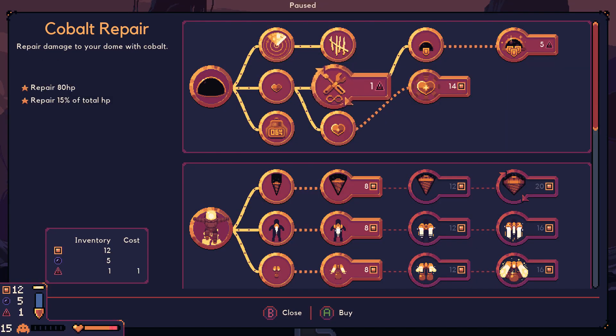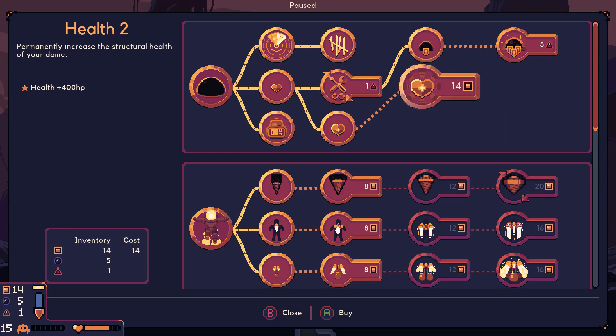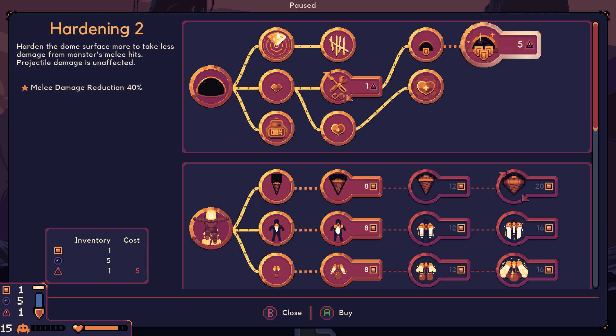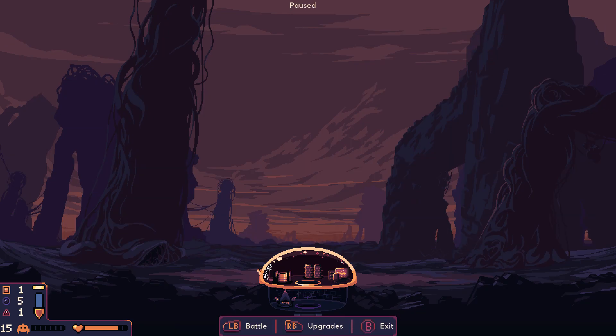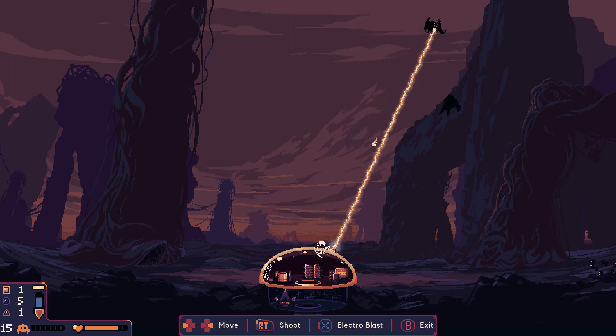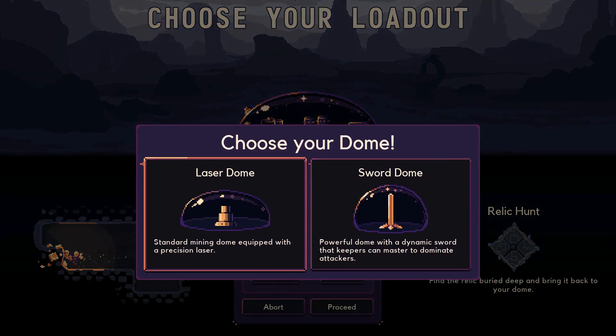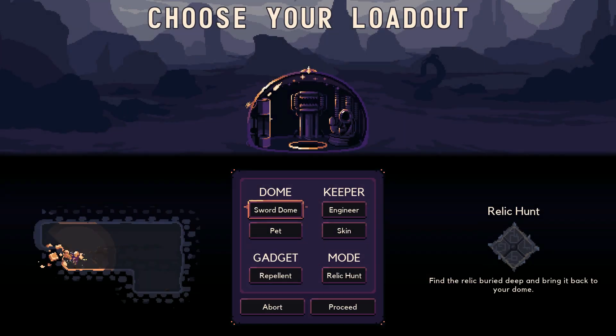Once you've got the goods, use those resources to upgrade your dome, tools, and technologies — which thankfully pauses the game so you can contemplate the best options at your leisure. You start off with one dome, but you can unlock more with each run. You have different varieties, such as shield dome and farts dome.